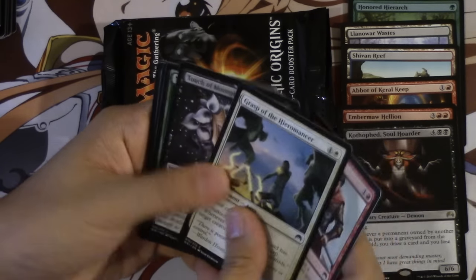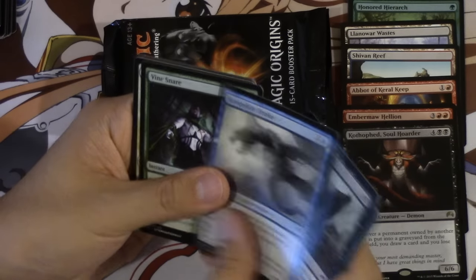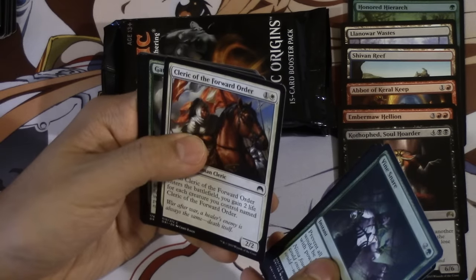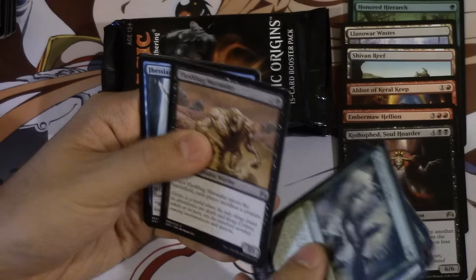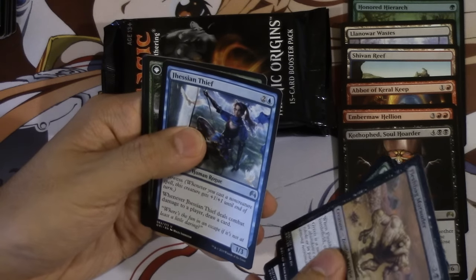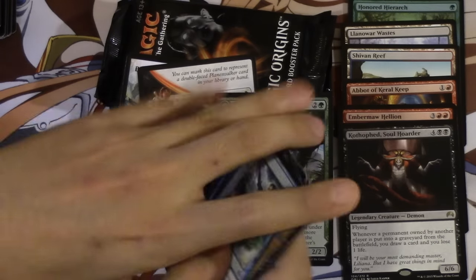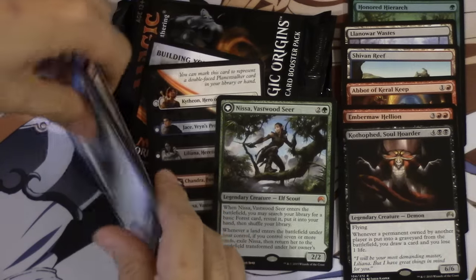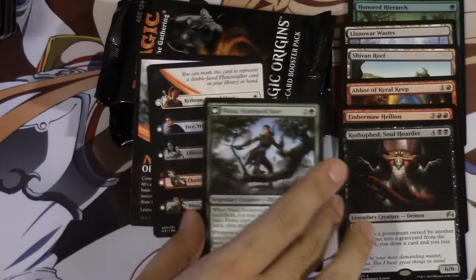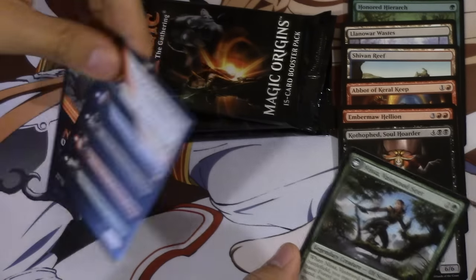We got a mage. We got Touch of Madness — I'm gonna read what that does later. Undead Servant. Drake. Cleric — ooh, Cleric's pretty good. Got it in a pack. Oh, this card is a reprint.